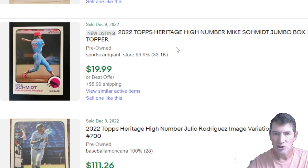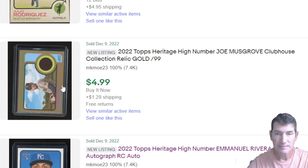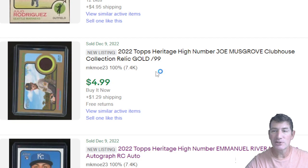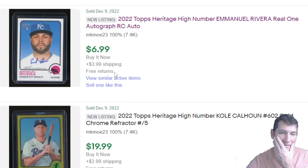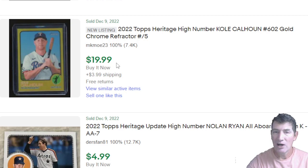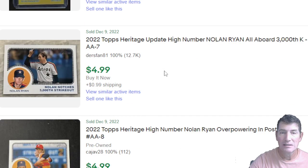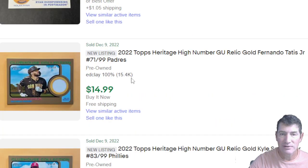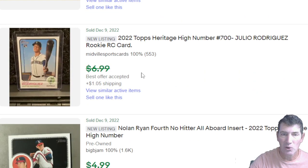Eloy Jimenez photo variation going for $10 — that's a jumbo box topper. A Julio image variation, $111, nice. Number 99 Joe Musgrove for only $5 — man, I would have taken that. Emmanuel Rivera on-card auto for $7, I would have taken that too. Cole Calhoun numbered to 5 for $20 — I'm not a Rangers guy, but if I was. Nolan Ryans going for $5. Some more patches — Tatis gold $15, $99. Scherzer $15.